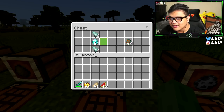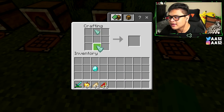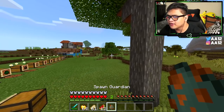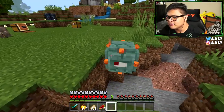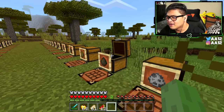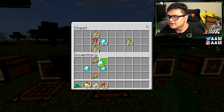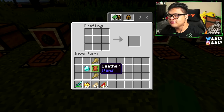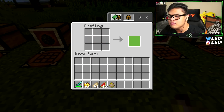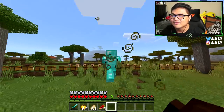This next one is the guardian spawn egg. All you need is one diamond and two prismarine shards. The prismarine shards go on the top and bottom with the diamond in the middle, and you get the guardian spawn egg. We'll put the guardian next to the elder guardian so it doesn't mess with us. For the horse spawn egg, you need two pieces of wheat, two diamonds, and one leather. The leather goes in the center, and you put the wheat and diamonds surrounding it to get a horse.